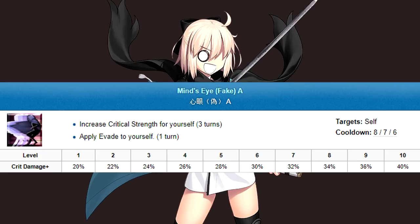Skill 3 is Mind's Eye. It's a single turn of evasion, but it also comes with 3 turns of crit strength. Generally, its defensive use takes priority, but you can set up some pretty nasty crit turns, especially in combination with supports like Hans or Waver.